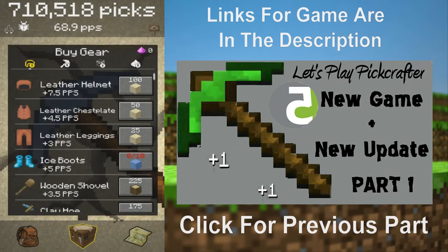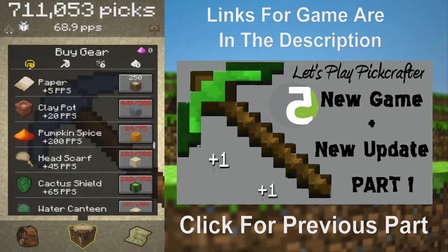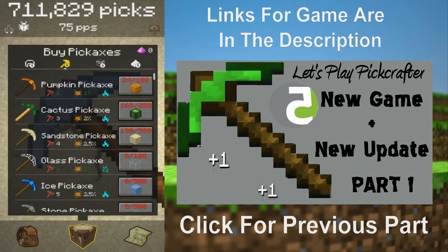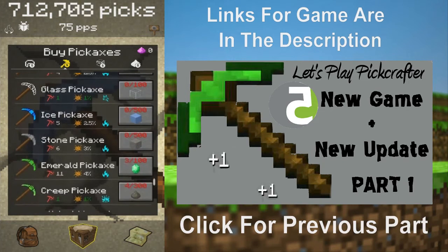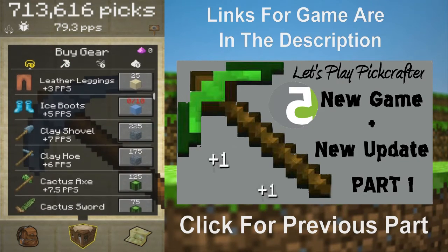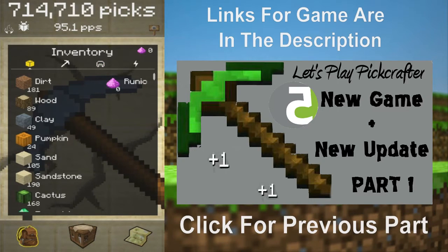We don't have enough to make any new picks, but we do have enough to make some armor. I'm going to go for paper first, just for the fact of it being a thing. We could go for a cactus pickaxe instead of spending resources on raising our PPS. I don't think there are any wooden pickaxes. We could just get that out of the way. Is there a clay pickaxe? I think we got it ready anyway, so we could use the clay.